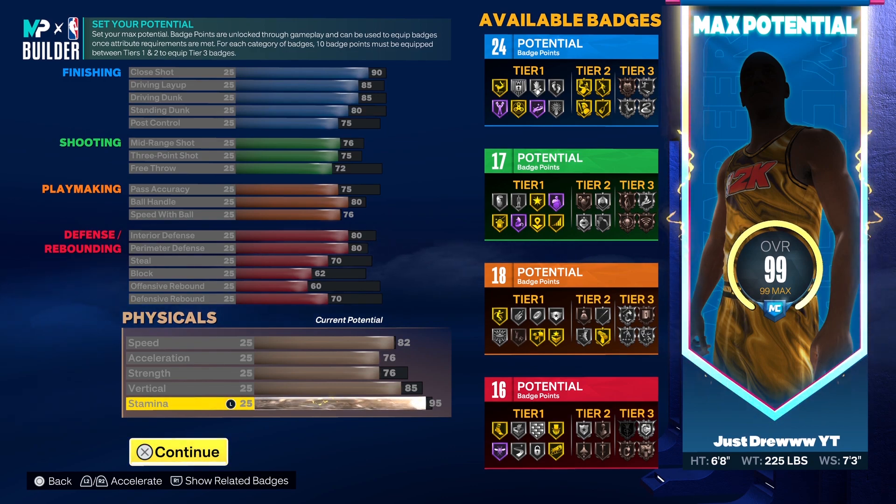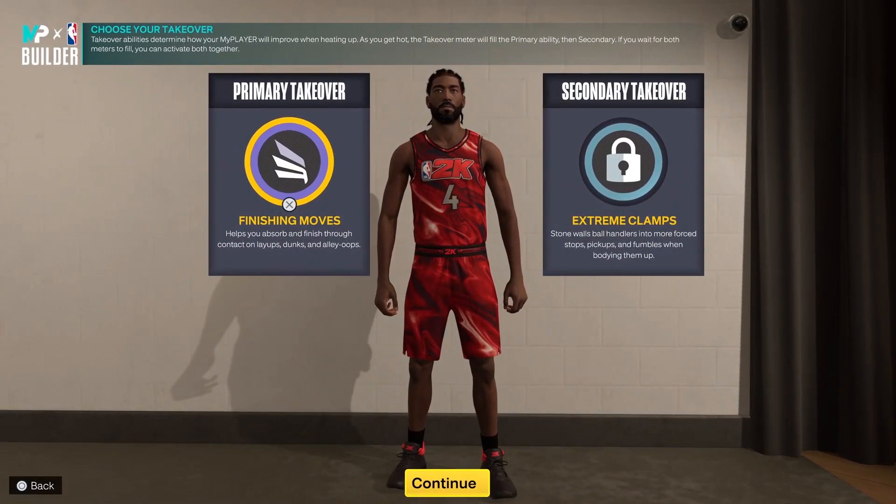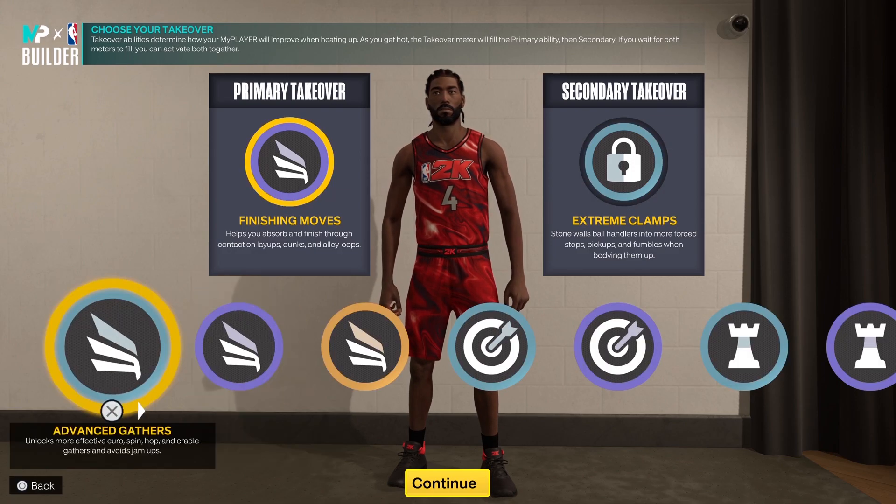Scottie Barnes is an all-around, do-it-all type of player. He's been having an off year compared to his other seasons — well, it's literally his second year, so compared to last year it's just not the jump people expected, but he still is a great player. Comment down below what y'all think about the build, what you like about it, what you hate about it.